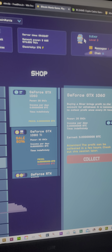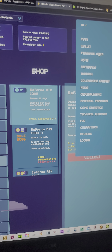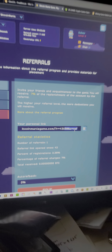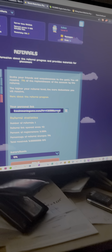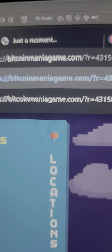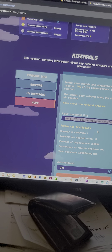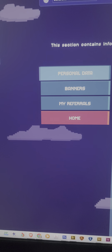We'll see you guys next time. I'll put my link — my link is here. You can see if you want to join, this is the link. Referrals — you can do a referral. My link is BitcoinManiaGame.com referral. I will post that in the comments below. If you want to join, go ahead and join there. If you join through me, we both get something. Invite your friends and acquaintances to the game. You will receive 7% of refreshment of the account by referral — the higher the referral, the more deductions you receive. You guys also get something too.